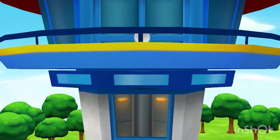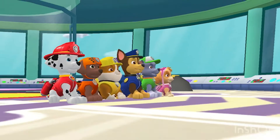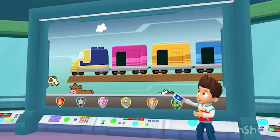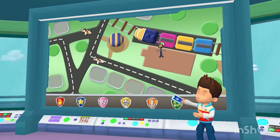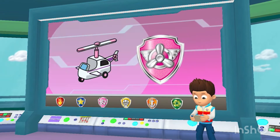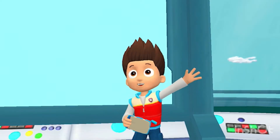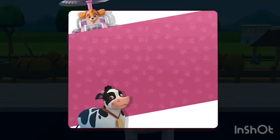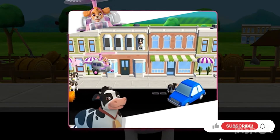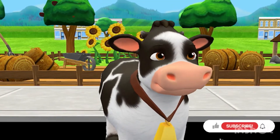Look out! The horn from the train scared Farmer Al's cows! They've run out into town and are wandering around! We need to help Farmer Al and get them back on the train before it leaves! Skye, I'll need you to spot the cows from the air! All right! Paw Patrol is on a roll! Skye in! Cow camouflage! When you see a cow, tap on it! Watch closely for cows that are hiding! All right, Skye! Let's find those cows for Farmer Al!